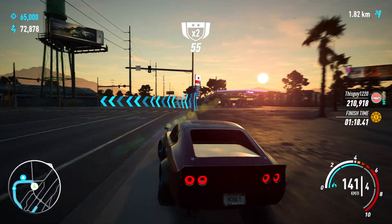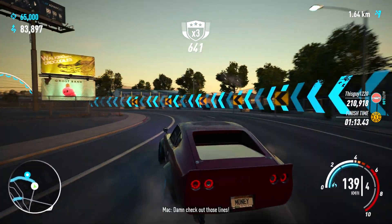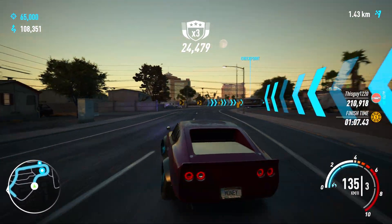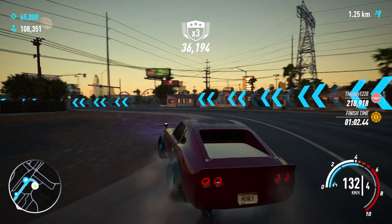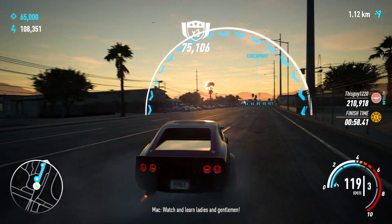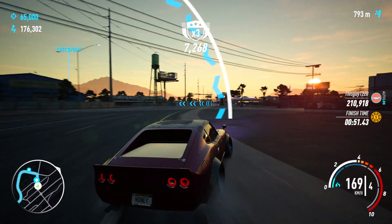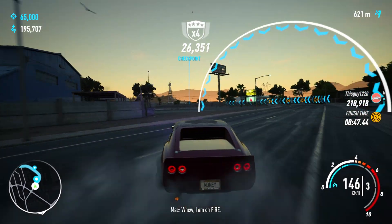You get roughly 120,000 rep every two minutes, which can get you leveled up very quickly. You also get — depending on what the side bet is and how easy or hard it is — between about two thousand and fifty-five hundred extra dollars on top of that, as well as around seven thousand dollars to actually finish the race. So you get a little over ten thousand dollars in two minutes, which is pretty good.